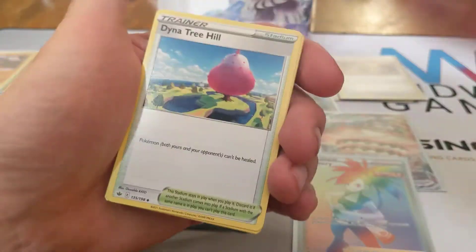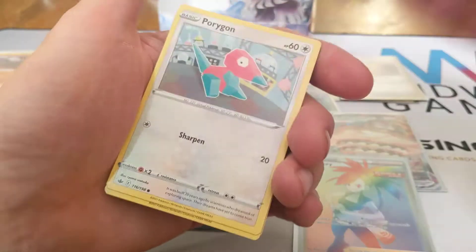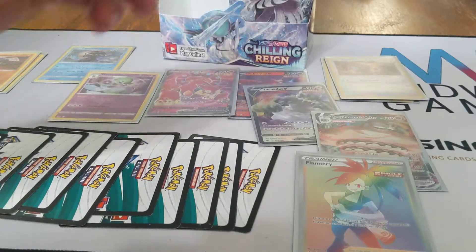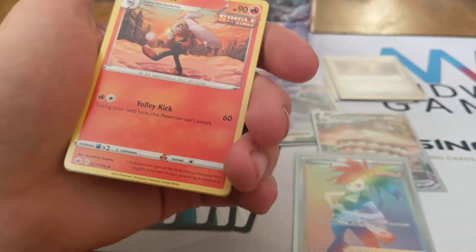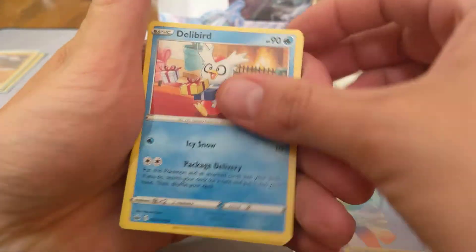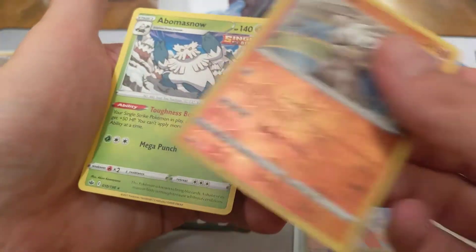Fighting Energy, Agatha, Rapid Strike Scroll of the Skies, Dynatree Hill, Spheal, Crabrawler, Golat, Porygon, Grookey, Larvesta Reverse, and Galarian Weezer. Fire Energy, Welcoming Lantern, Raboot, Agatha, Koffing, Delibird, Galarian Farfetch'd, Porygon, Heracross, Reverse of Kubfu, and an Abomasnow.